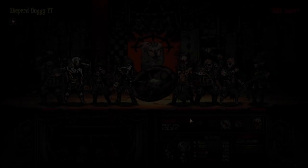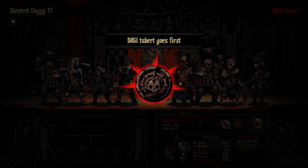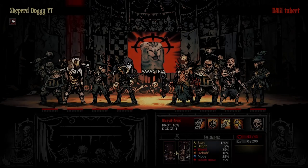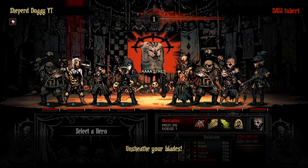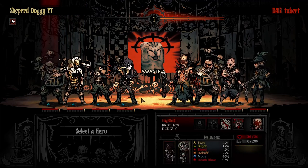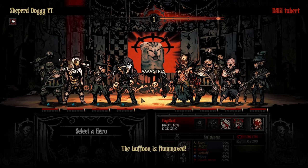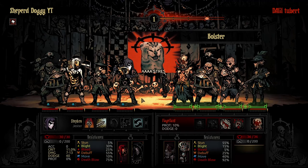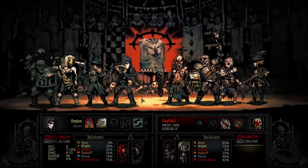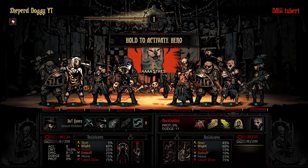Alright, on to match number two we go. The previous match was against a Champion player, this one's against the Darkest rank. They are playing the Immortal Musketeer — just good old Immortal Musketeer for a normal setup. I fat-fingered the button — I have one to pause the recording and another to end it and they're very close to each other, so I actually ended the previous recording. Which means this video is going to have to come out late because I'm going to have to glue the videos together. But such is the way of the Butcher's Circus.